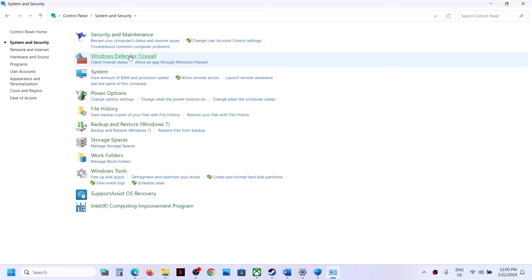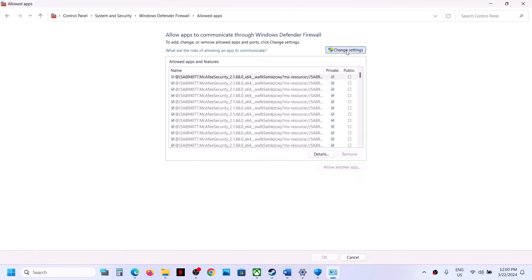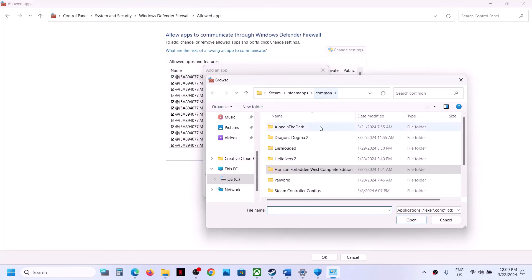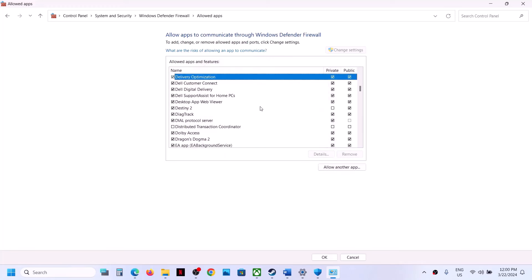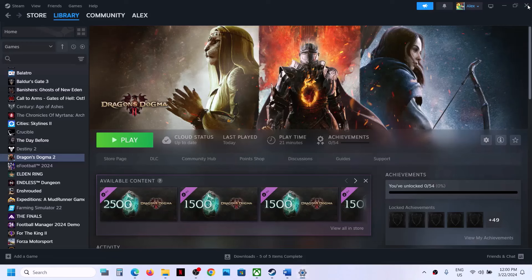Click on Allow an App or Feature through Windows Defender Firewall, click on Change Settings at the top, then click Allow Another App. Click Browse, go to the game installation folder, open the game folder, select game.exe, and click Open, then Add. Once the game is added, launch the game and check.